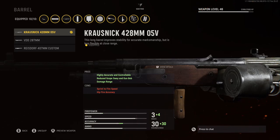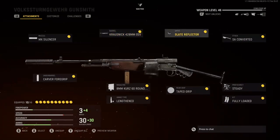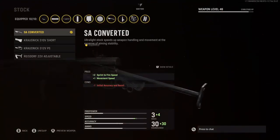We have the Volkssturmgewehr. For the Muzzle, we'll be rocking the MX Silencer for that plus 1 sound suppression and plus 1 accuracy. For the Barrel, I'm going to be rocking the Krossanek 428mm 05V, which will get highly accurate and controllable, reduced scope sway and gun bob, and damage range.